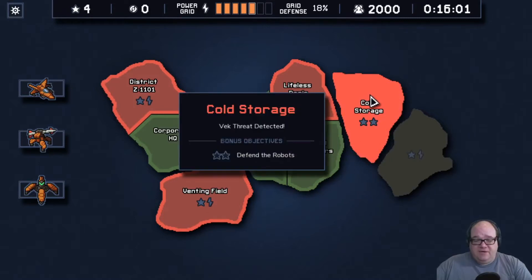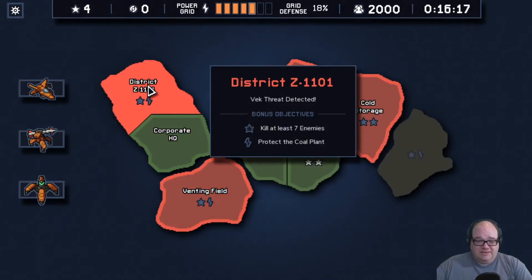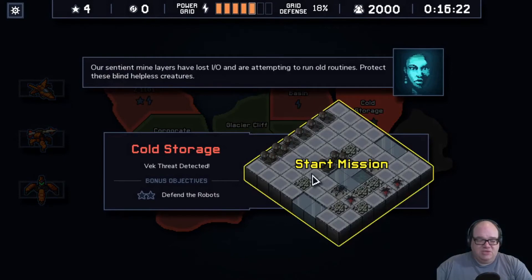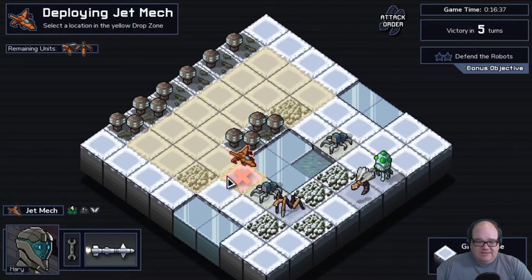What's Cold Storage about? Defend the robots — this is the one I was mentioning last time. We're going to have these little robot guys. Other options are Protect the Coal Plant, Protect the Power Generator, Don't Take Damage, or Kill at Least Seven Enemies. We'll do Cold Storage just because it's stars. Generally the choice between a star and a power upgrade is you take the star unless you're really hurting.